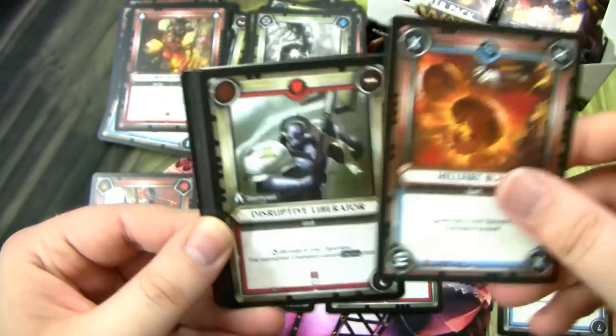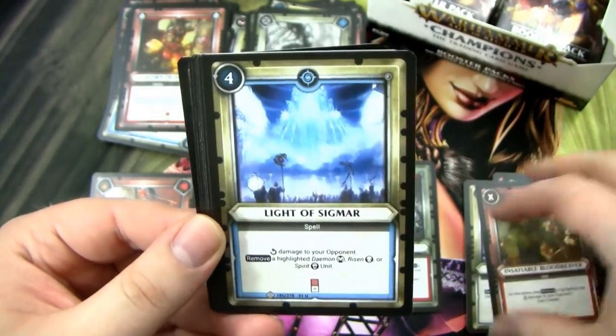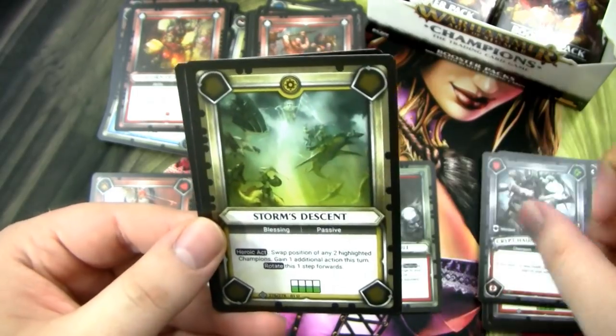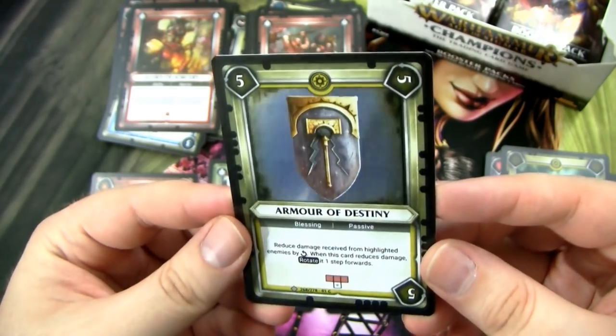Got this Arcane Bolt, Hellfire Blast — I think this card is also very powerful, I like it quite a bit, though it always feels a little sketchy playing it. We have Light of Sigmar, Bloody Thirst, Sweeping Gore Grunta, Frenzied Devotion is our rare. We have a Crypt Haunter Courtier, Storm's Descent with excellent art, and a Armor of Destiny Foil Blessing.